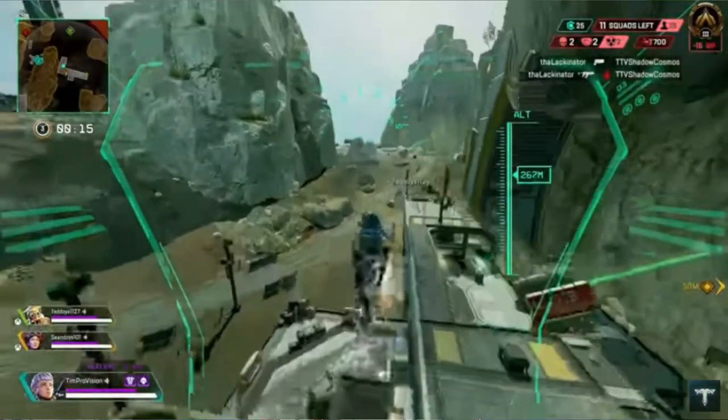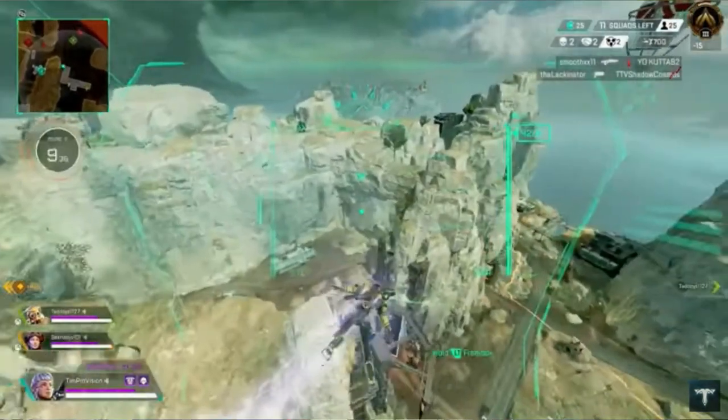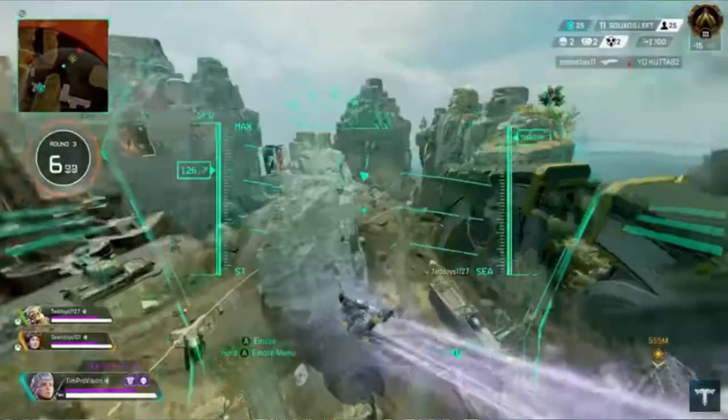When you activate the Skyward Dive ultimate, you launch up into the air. Your teammates can latch on with you and all three of you can fly up and re-land at a new location. This is great when the circle is closing — you can fly into the new zone and land like you're jumping out of the plane again. Even if you're getting shot at you can use the jetpack to escape and break line of sight. You can also fly up and over walls to attack enemies from behind.